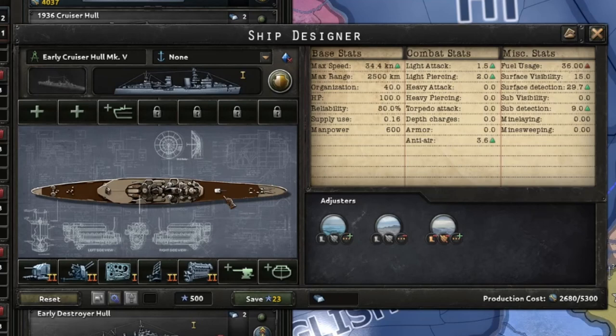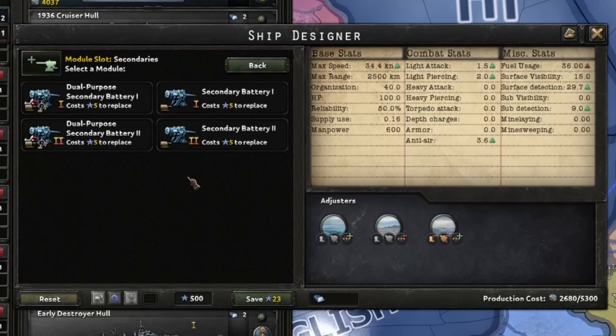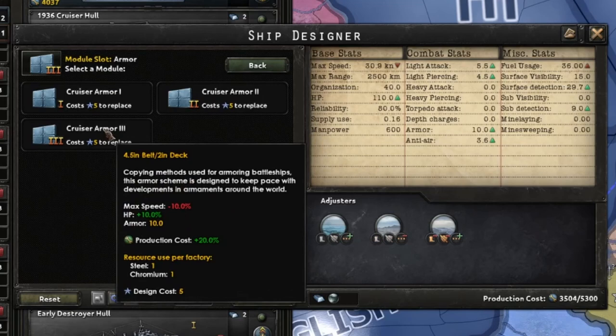You can also add radar, which gives your ship more ability to detect and engage enemy surface fleets. There's the engine slot, and a slot for secondary weapons - things like your secondary batteries, or for destroyers you can add torpedo tubes. The final slot on the bottom row is for your armor, which gives your ship more defense and makes it less likely to be sunk in battle.